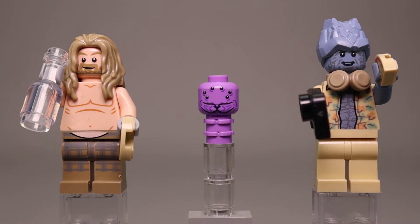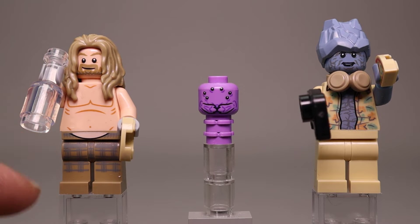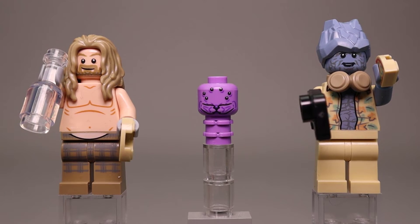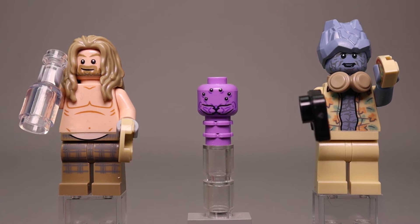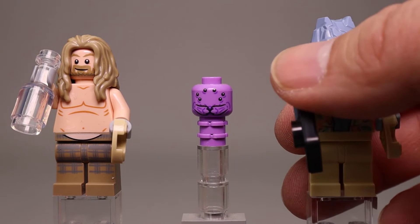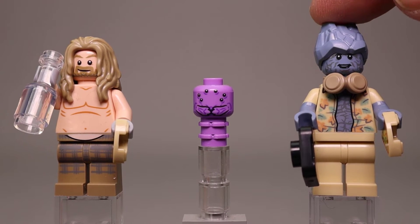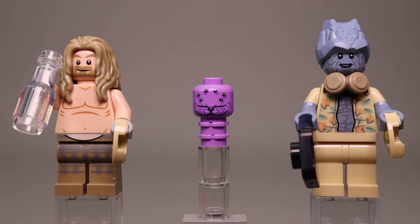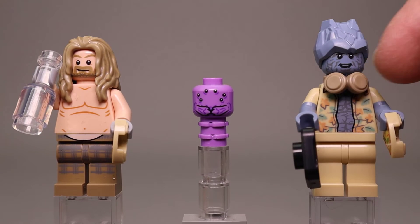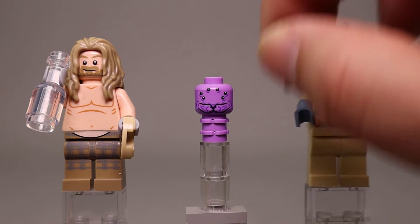Here's a closer look at the three minifigures. We have Bro Thor — shirtless with a little bit of a gut — holding a bottle and a piece of pizza. Then there's Mike, that little slug-like creature we first saw in Thor Ragnarok and certainly in Endgame. And here is Korg, who also came out of Thor Ragnarok — he's got a headphone piece in tan, plus a piece of pizza and a video game controller.